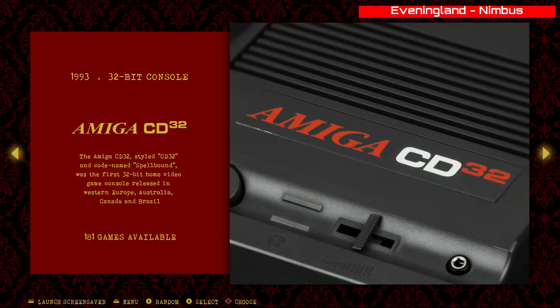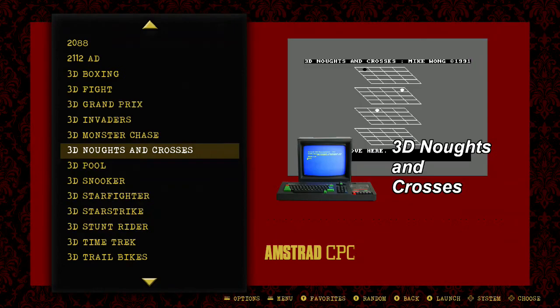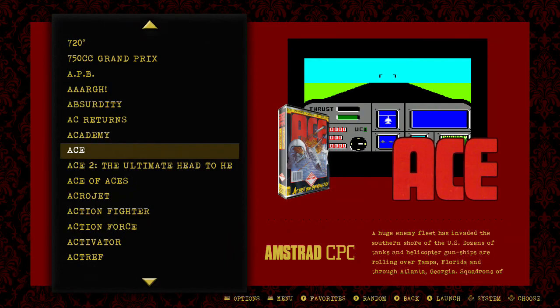The Amiga 500 has no problem at all — it was never any problem with this. Even the Pi 3 can manage it great, so things are more or less the same. No need to show.